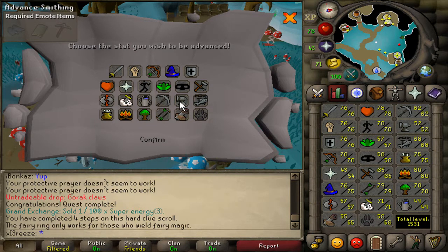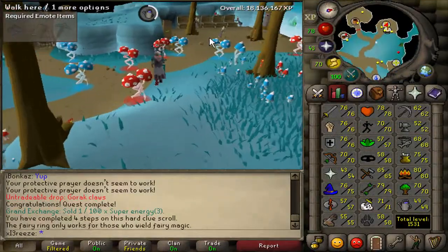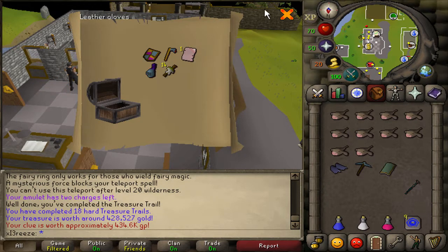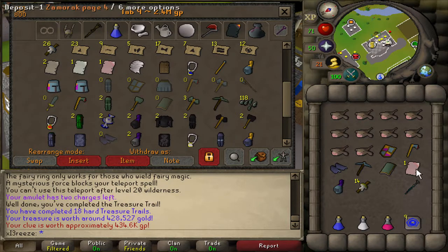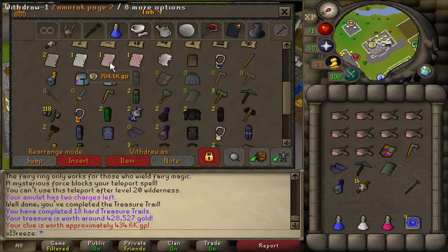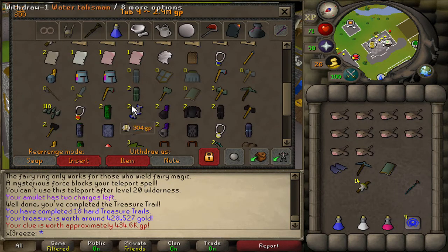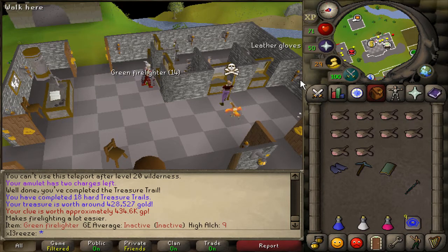I'm going to use the XP lamp on farming because I want to get that 50 farming - 2.5k XP and we are now 6k away from a farming level. Here we are with the casket - our final step was in the wilderness so hopefully it was worth it. We got a Zamorak page 4 - that's our second Zamorak page which is awesome, we just need two more pages to make the Zammy book. That page has apparently doubled in price! Also got a few alchs and another heretic shield. Not a bad reward.